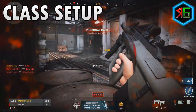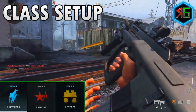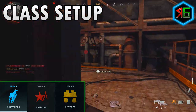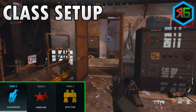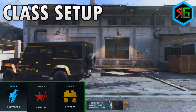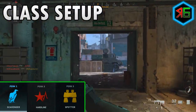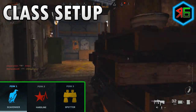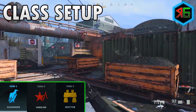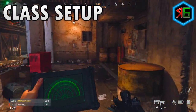The secondary doesn't really matter, but for perks: I've gone for scavenger in perk one — you can pick up more ammo, which means more potential kills. In perk two, I've gone for hardline, which makes killstreaks one point cheaper so you can earn them quicker to find and kill more enemies. In perk three, I've gone for spotter so you can see enemy equipment, field upgrades, and killstreaks through walls, meaning you'll die less from those things. Alternatively, the tracker perk lets you see enemy footsteps to follow them and get more kills.